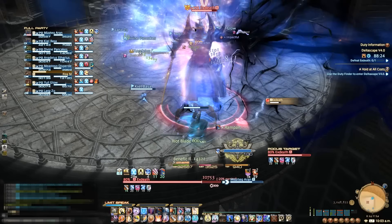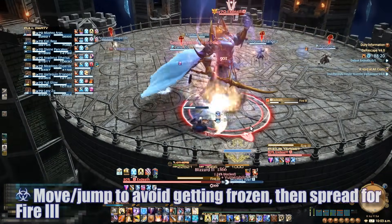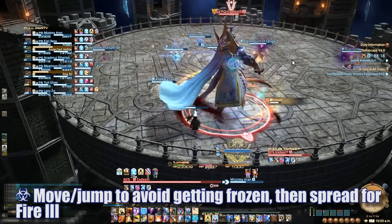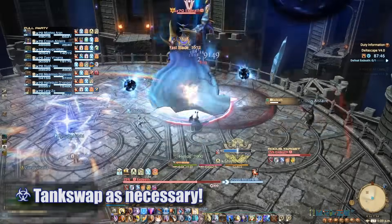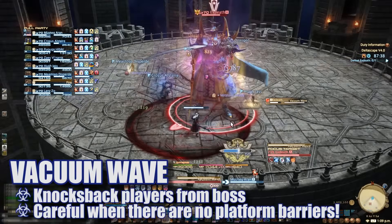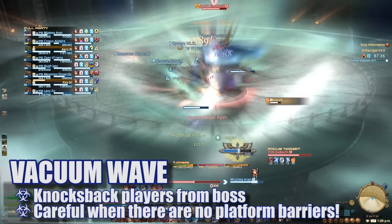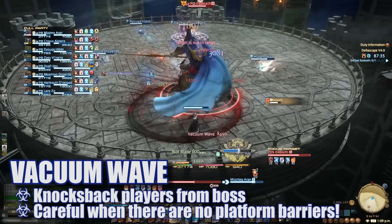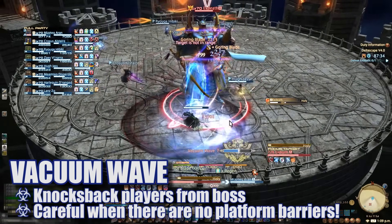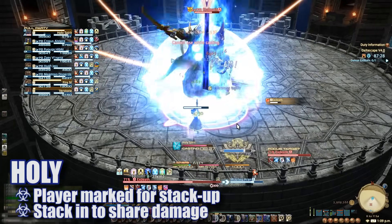Up next, you'll deal with a Void Blizzard 3 and a basic Fire 3 immediately after — make sure you move around to avoid getting frozen and then spread for Fire 3 as necessary. The next Thunder 3 is a good place for a tank swap to reduce overall damage. Vacuum Wave will deal raid wide damage and push all players away from the boss. In this phase, the platform has a barrier around it so there's not much danger of falling off. Holy will mark a player with a stack marker — stack together to share the damage.